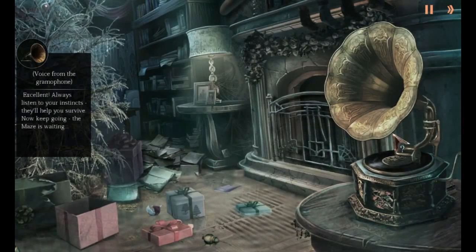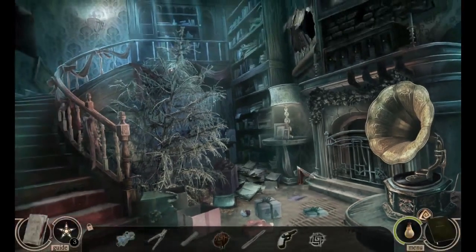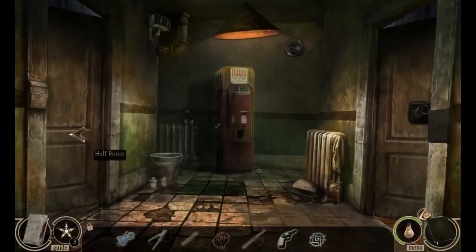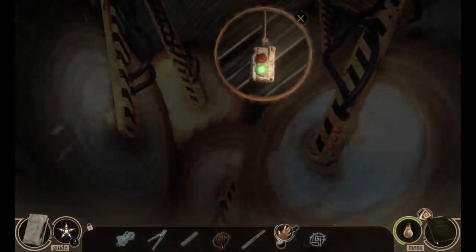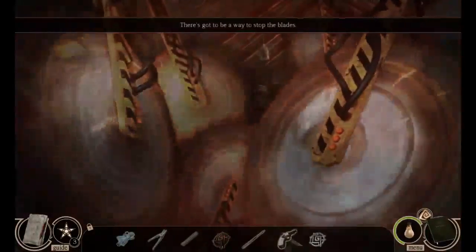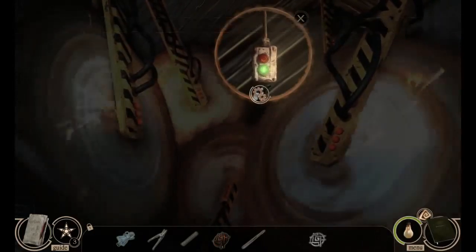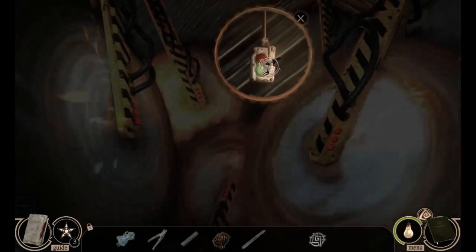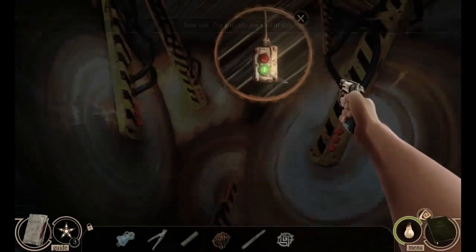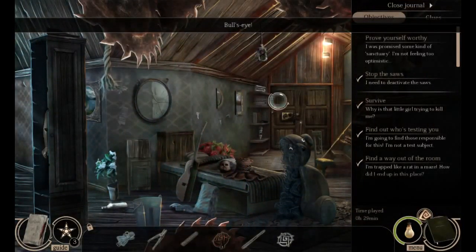The voice says: 'Always listen to your instincts, they'll help you survive. Now keep going — the maze is waiting.' I don't like the sounds of that. Let's go see if we can get to the half room. We've got one bullet — one bullet. Hopefully we don't miss, so I'm gonna close one eye. One shot at this — come on now. Nice! We did it! Stop the saws.